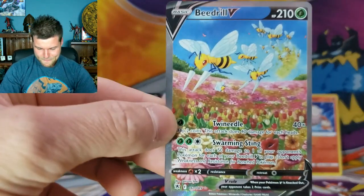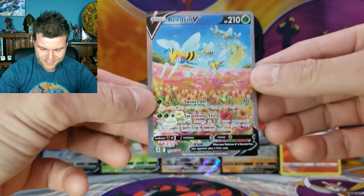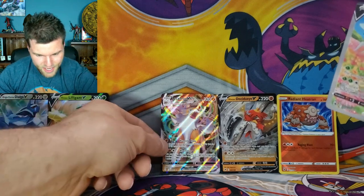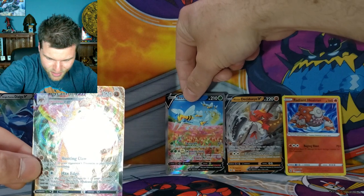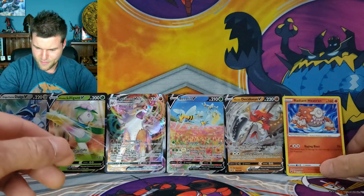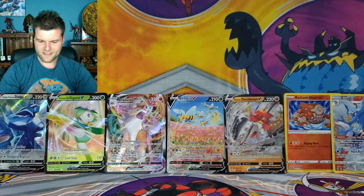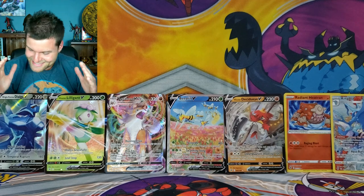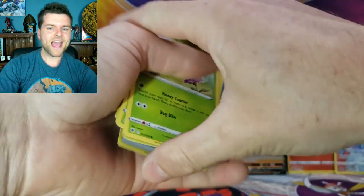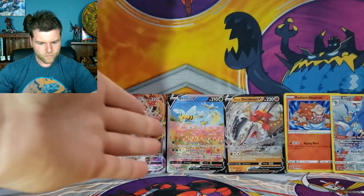We've been pulling fire the whole night and we've filled the screen! Card number 161 of 189 — my first alternate art of this set. We're going to have to move some cards around. Lycanroc, you're going to have to move to the side because Beedrill Alternate Art will go center stage. Kingdra, you'll sit pretty right there. My first alternate art — that is awesome! We've filled the screen already and we've still got lots of stuff to go.